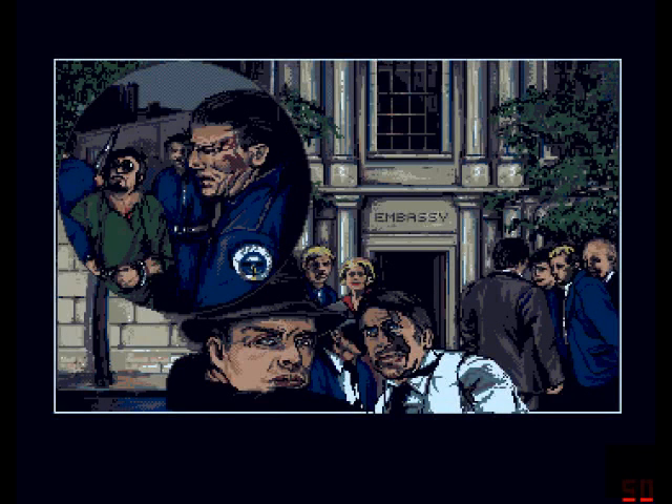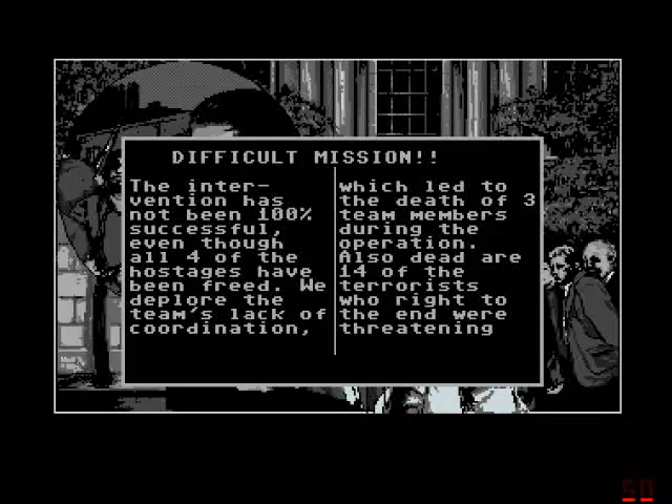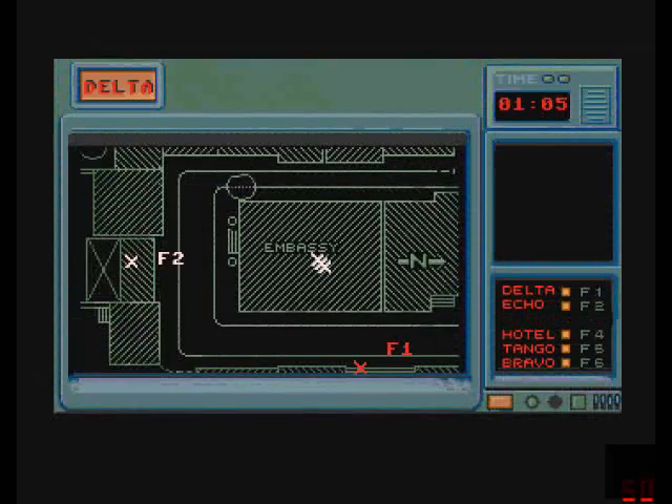So now you get the final statement - these are the news of tomorrow. The intervention was not successful because... oh, I now read all of the hostages have been freed, so I did not shoot any hostage through the window. However, three team members died. All the dead are the terrorists - but whoever is looking for danger gets into it. But that's basically the game. So now I get back to the infiltration sequence and can just start over.